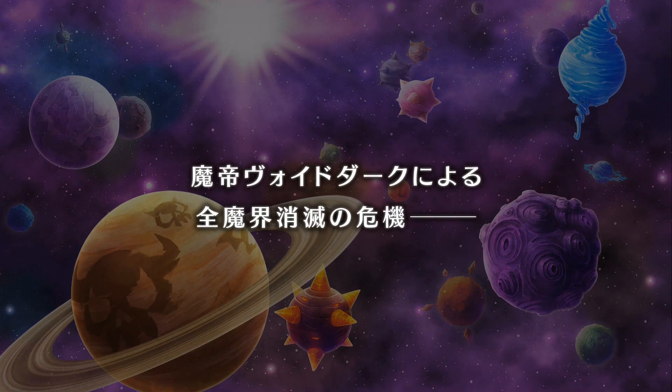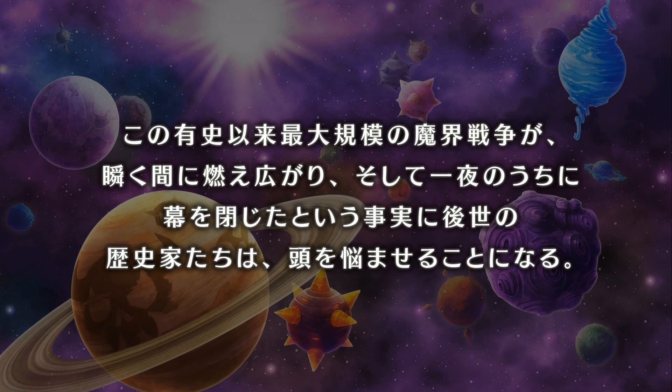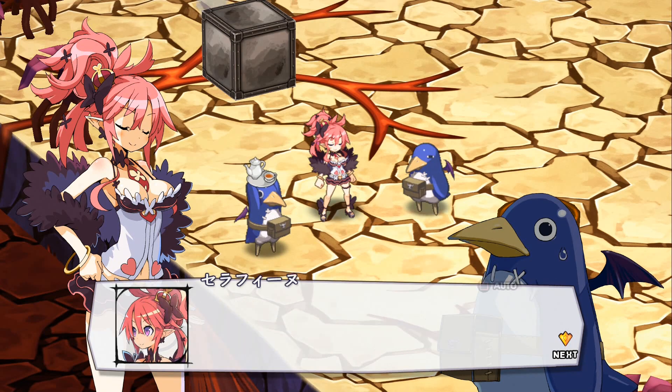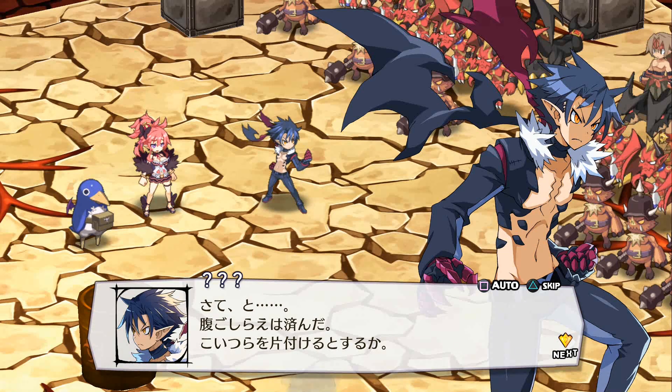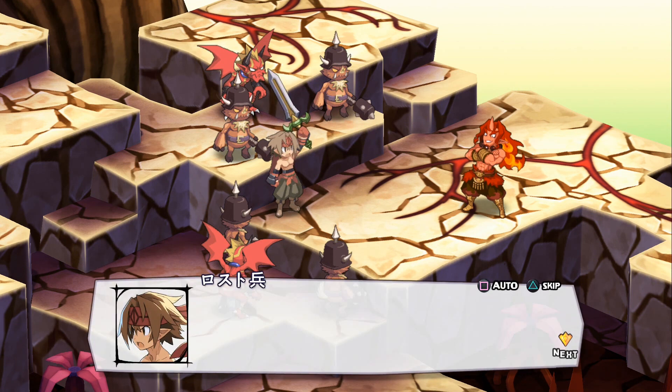The story follows the antics of a series of Overlords as they head out to defeat the Overlord Emperor, called Void Dark, and his army known as The Lost. The first one we see is Seraphina, Overlord of the gorgeous Netherworld. She meets Kilia on the battlefield, and he agrees to help her. As the two venture together, they come across Red Magnus, Overlord of the Burning Netherworld.